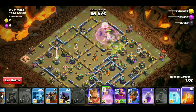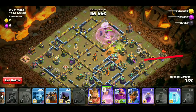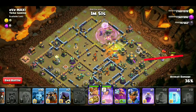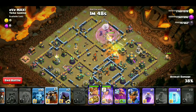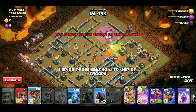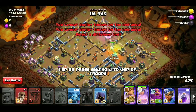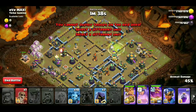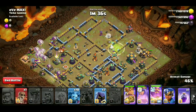Now we will add some balloons, then three wizards and two wizards here. We will add the power beam and deploy. All the poison has been used. We will add jump. Now we will deploy the power beam, lava hound, and balloons. Grand Warden is in air mode.